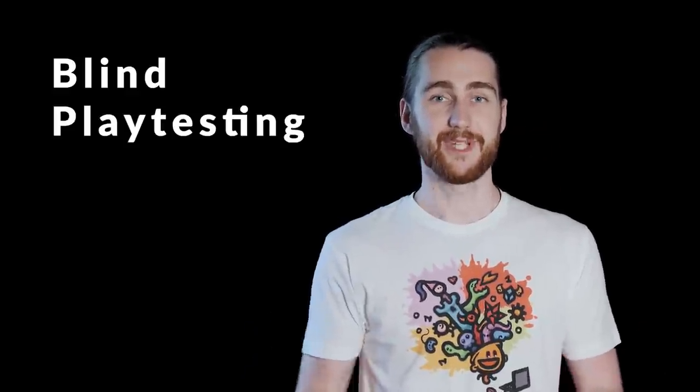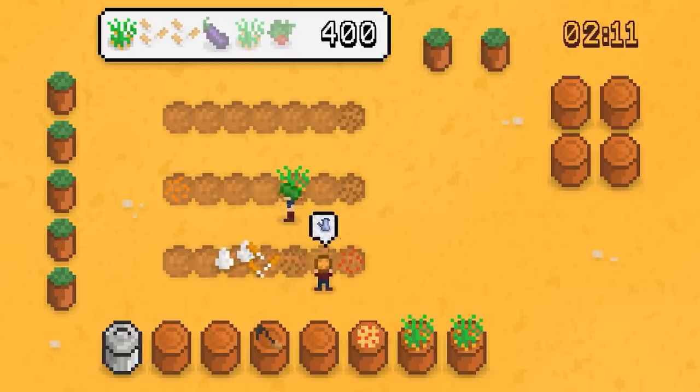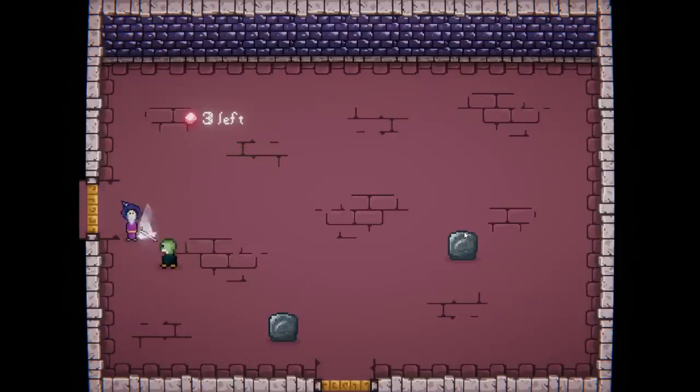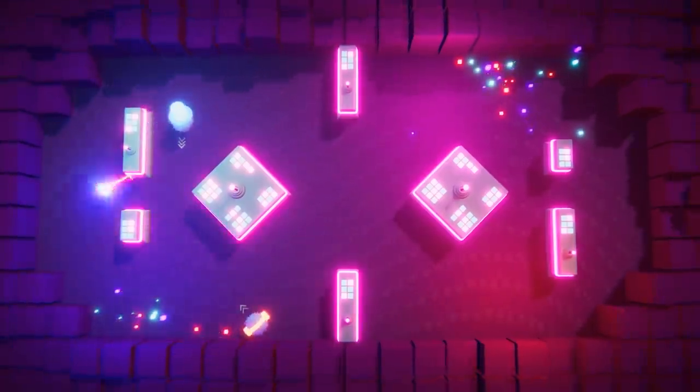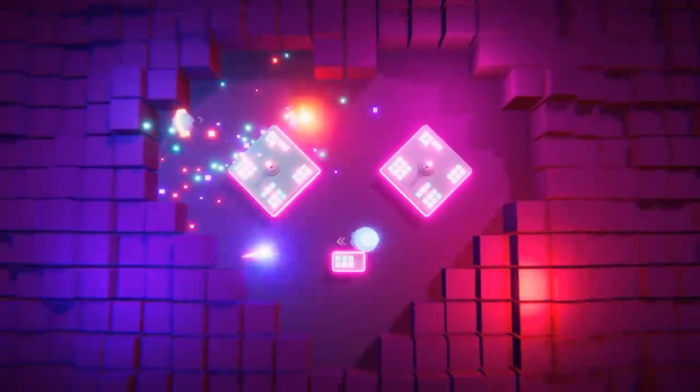Number two: blind playtesting. Here you just observe the player doing whatever they want. This is a great way to playtest because you might find stuff you would have never thought of, like game-breaking tactics and exploits or new mechanics. While testing my jam game Soul Search, I found out that you could ignore all enemies if you simply ran from one room to another, which of course wasn't intentional. So I made sure that doors were locked until the player defeated all enemies in the room. And number three: exploit hunting. Here the playtester tries to break your game and discover clearly superior tactics — you'll find out if your walls and doors actually work, and if you have physics in your game, this is a particularly important step.